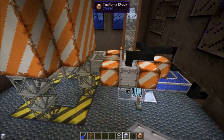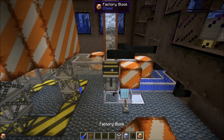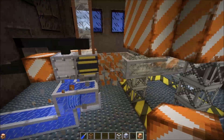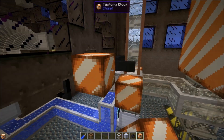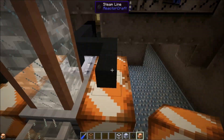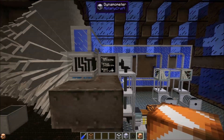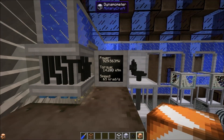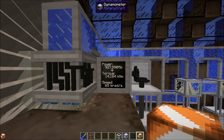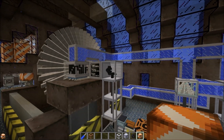One heat exchanger with one steam boiler is more than enough — that's what you need. Just one heat exchanger and one boiler. I wouldn't have expected that; I would have expected needing more, but I guess I'm just overthinking it. With one heat exchanger and one boiler, we're easily maxing out this turbine — we're hovering around 950 megawatts, which is actually more consistent power than we were getting before.